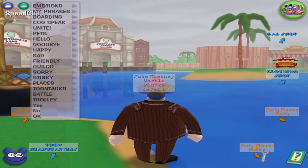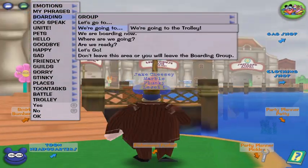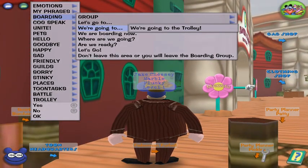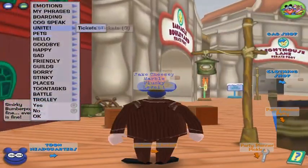You can't even teleport to friends, but you can use cog speed. I didn't know you could make boarding groups for the trolley — can you do that? I don't know. But yes, you can use cog speed. Unite — I have to get Unite. Pets, uncasts, guilds, cog speed.